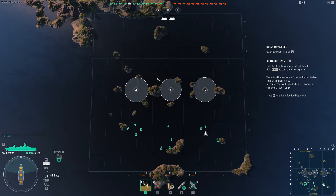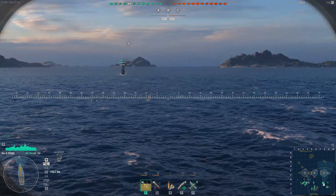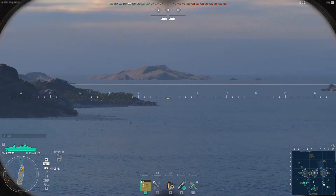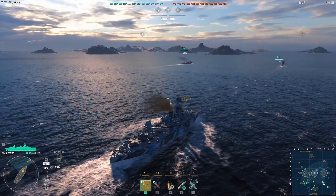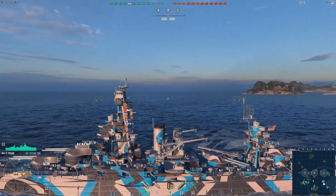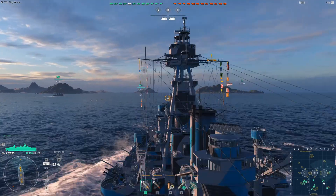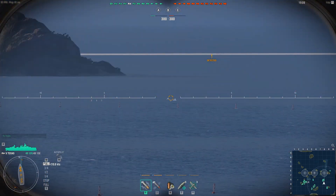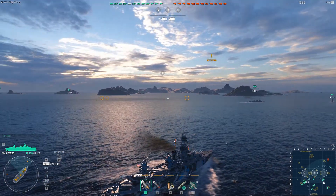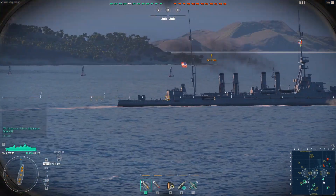We should be starting any minute now — and we just did, so let's close out of this. We're up at about nine knots now. I don't think anybody is going to be visible at the moment. Pretty much how this boat is equipped: we have four main battery turrets, and then we have five secondary guns, a reconnaissance plane we can fly, and of course machine guns for taking out enemy aircraft. Other than that it's pretty basic. I think this is the USS Texas.